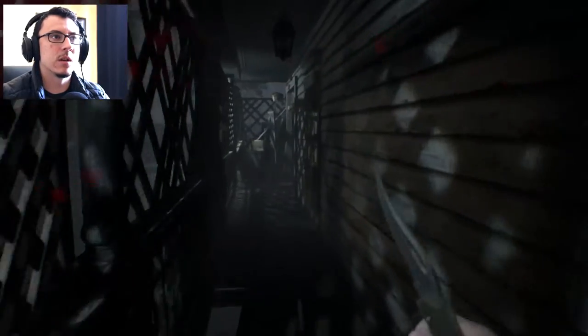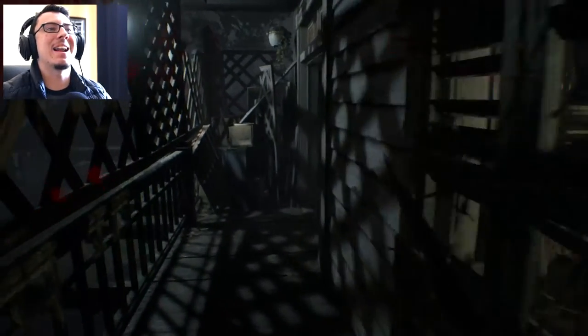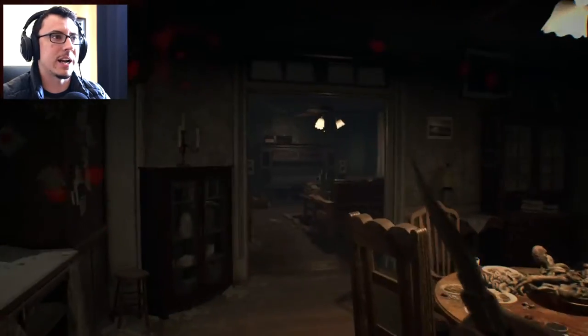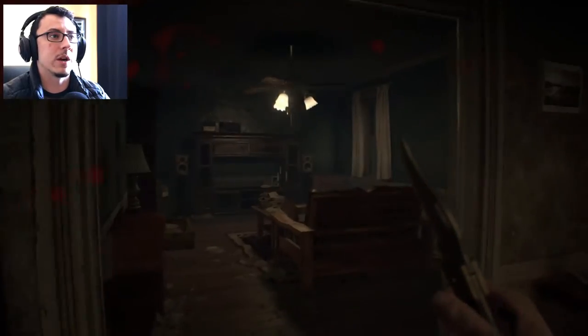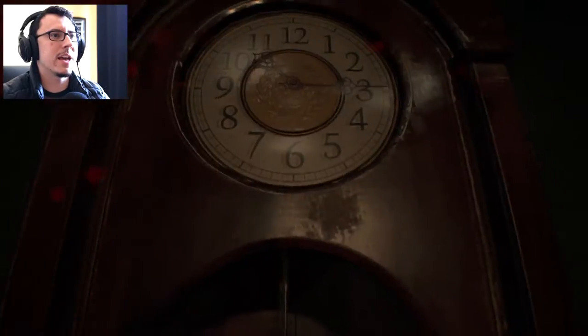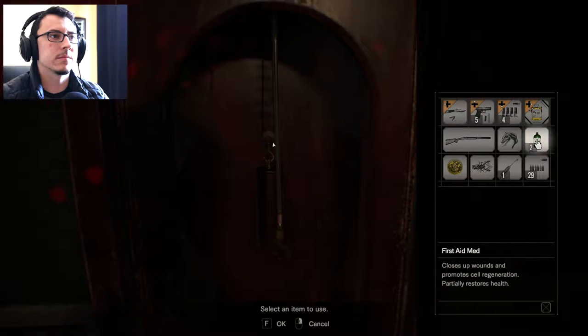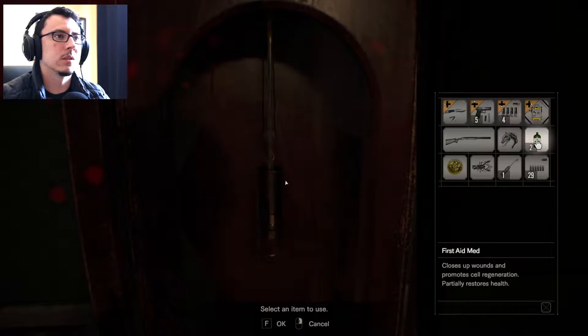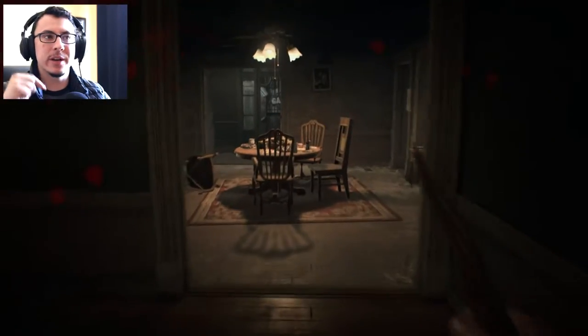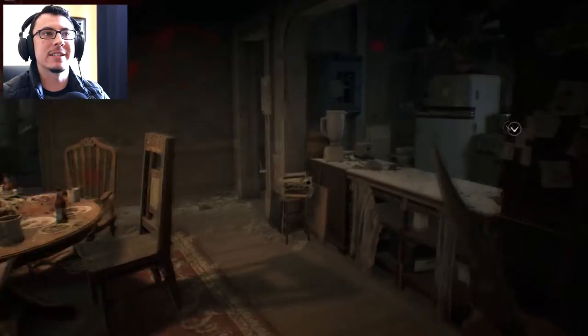Because now we have the fucking shotgun! Yeah! Grandfather clock in the living room has one of these dog head things I need to get out of this house. The pendulum! I have to go get the pendulum, come back here, use that to get the dog's head. Then we go to the dissection room down below. We'll use the dog heads there.